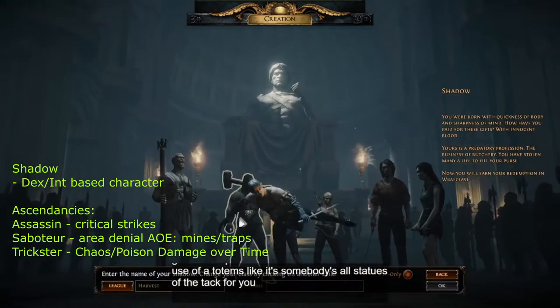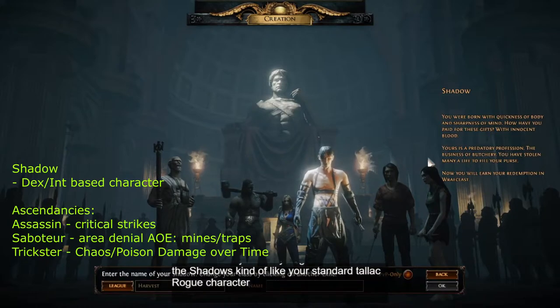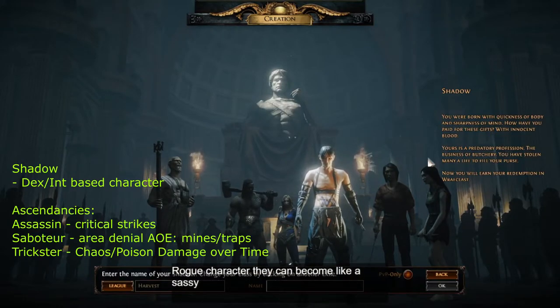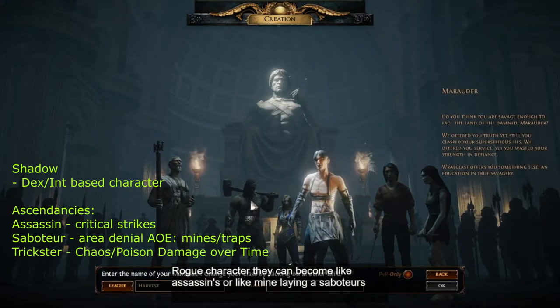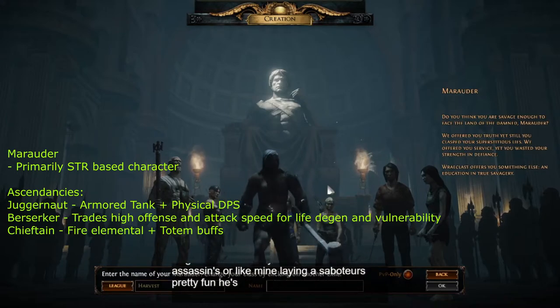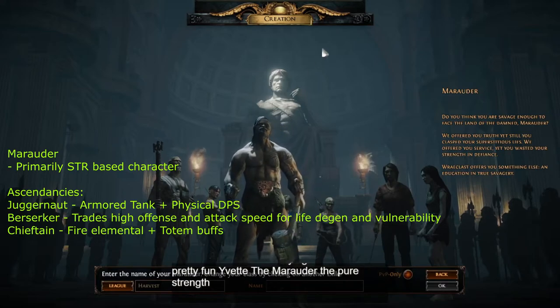You've got the Shadow, who is kind of like your standard rogue character. They can become assassins or mine-laying saboteurs — it can be pretty fun. And you've got the Marauder, the pure strength kind of Mauler.